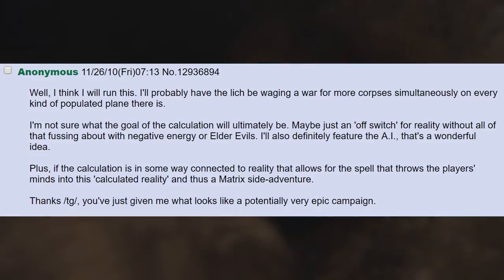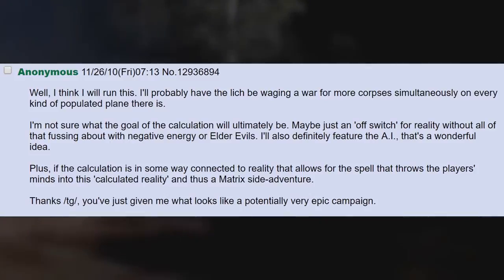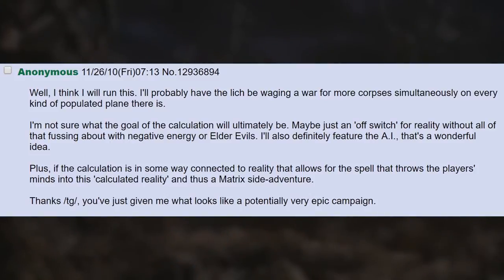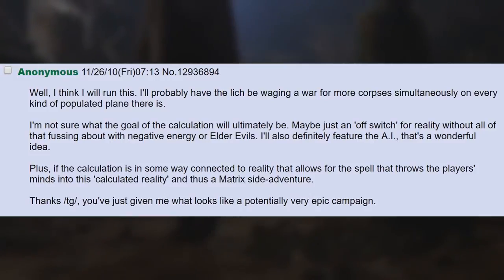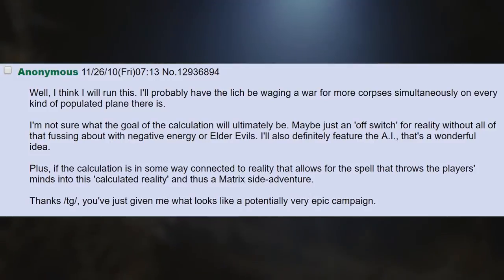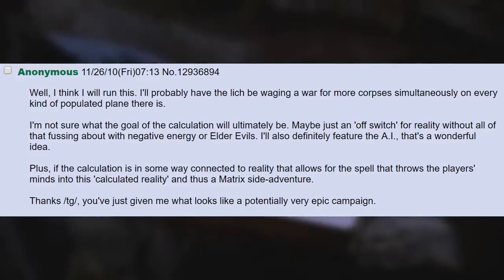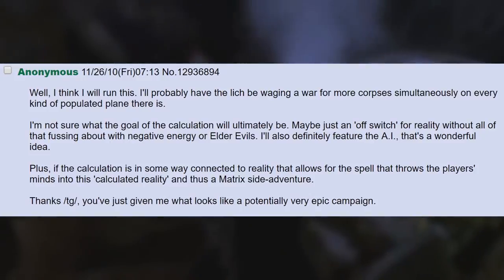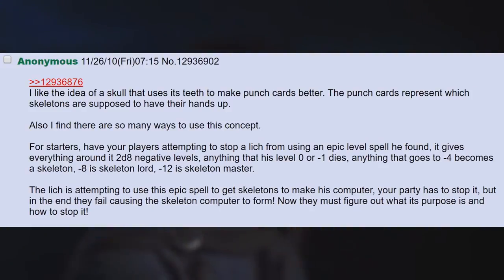I think I will run this. I'll probably have the lich be waging a war for more corpses simultaneously on every kind of populated plane there is. I'm not sure what the goal of the calculation will ultimately be — maybe just an off switch for reality without all of that fussing about with negative energy or elder evils. I'll also definitely feature the AI. If the calculation is in some way connected to reality, that allows for the spell that throws the players' minds into this calculated reality and thus a Matrix-style side adventure. Thanks TG — you've just given me what looks like a potentially very epic campaign. I like the idea of a skull that uses its teeth to make punch cards. The punch cards represent which skeletons are supposed to have their hands up.